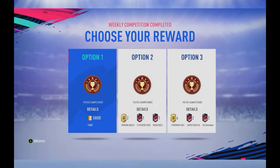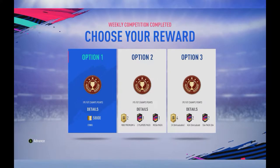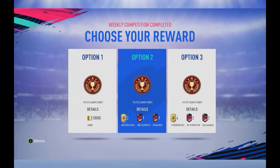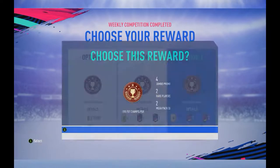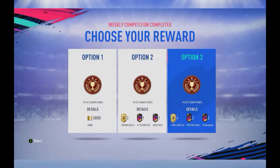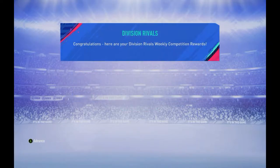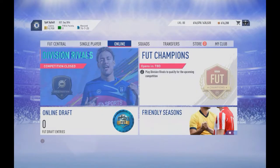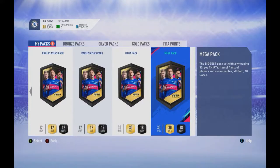We got three options: option one is only coins, option two is the tradable packs, and option three is the untradable packs. We will go for option three since it's our first rewards. I don't feel like getting option two right now. Maybe after our club gets stacked with players, we'll go for option two.